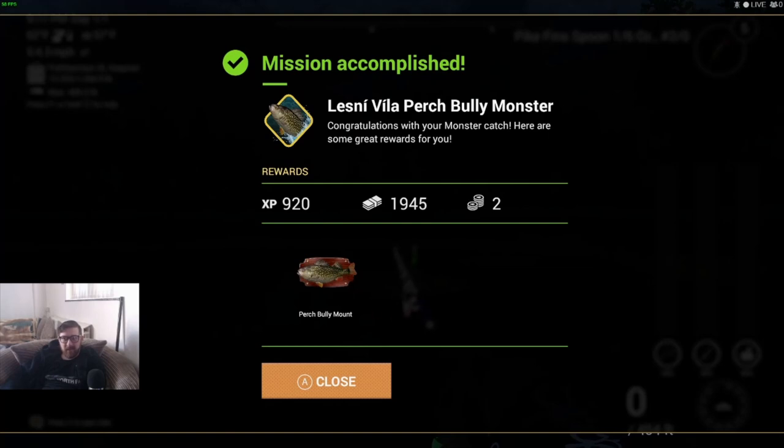Mission accomplished! Lindsey Villa perch bully monster — congratulations with your monster catch, here are some great rewards. So that's 920 XP — which doesn't matter much to me since I play on both PC via Steam and PS4, so XP across two accounts isn't a priority. I'm always up for bait coins though, since I use those during live streams to skip days forward. Two bait coins and 1,945 cash — not bad for a quick mission.